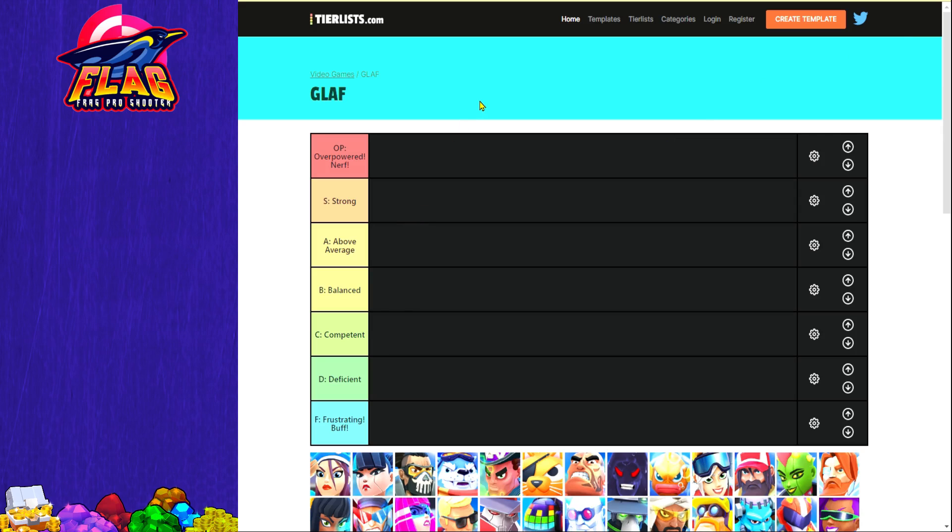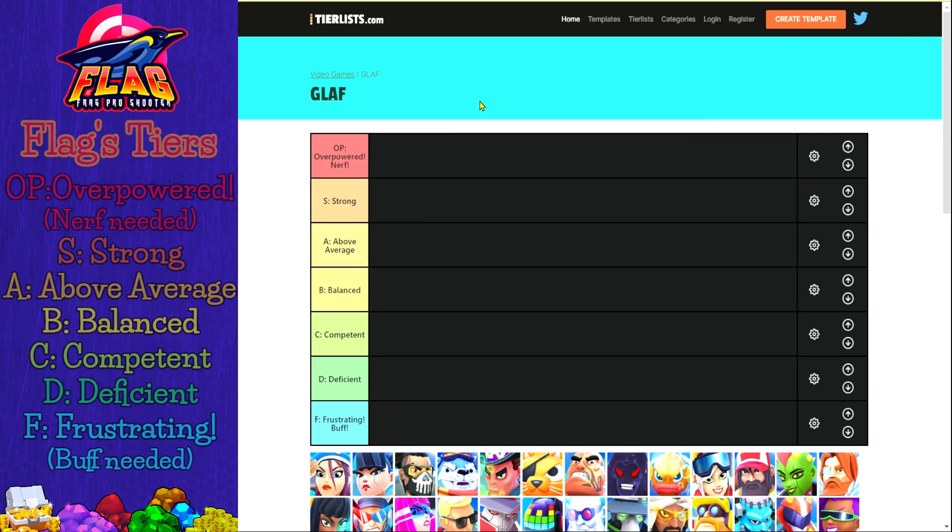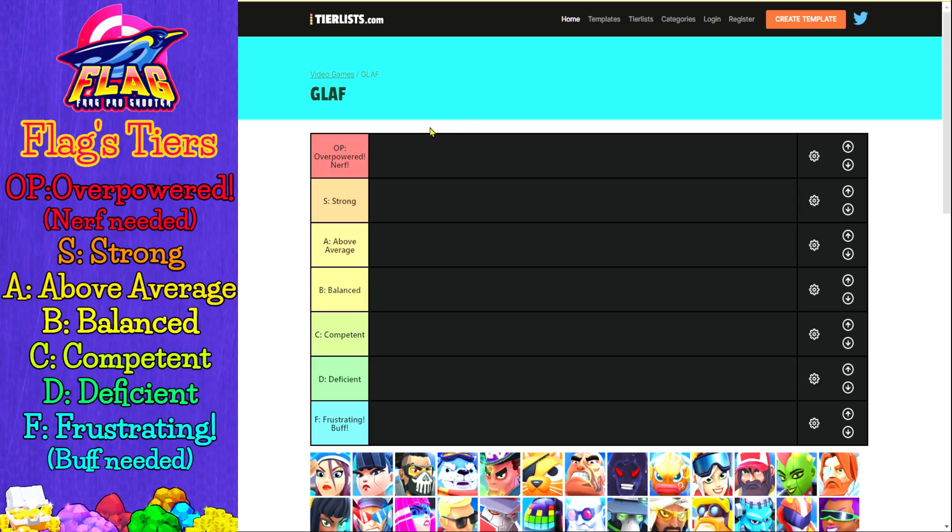Before I start, let me explain my tier list. I have 7 different tiers starting with OP for overpowered at the top. This tier belongs to cards that in my opinion are too strong and unhealthy for the balance of the game. My second tier is S for strong — for very good cards that don't necessarily need a nerf right now but could be nerfed a tiny bit.